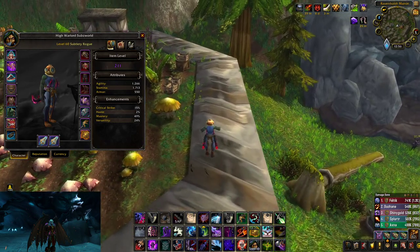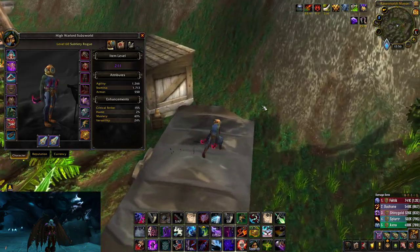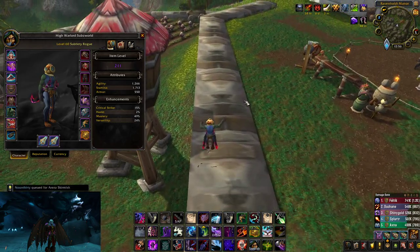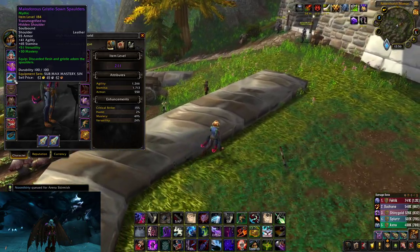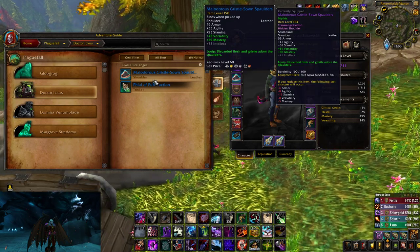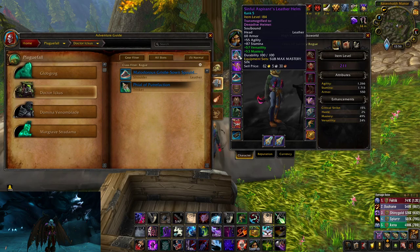Mastery and verse are going to be your main two stats that you want to stack up. Not every PvP vendor piece is going to give you those stats — for instance, these shoulders that I have give verse and mastery, and I actually got them from Plaguefall off of this guy. These are where you want to get your shoulders because they give you verse mastery.